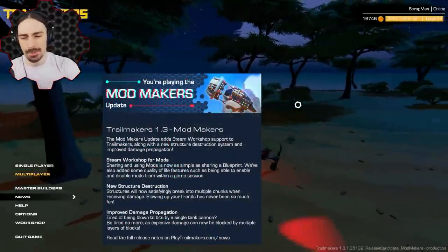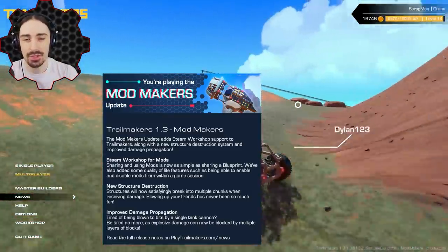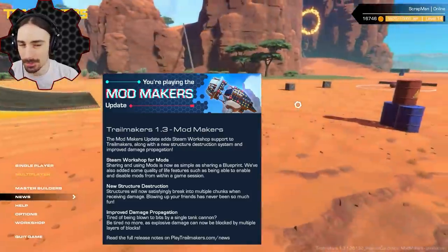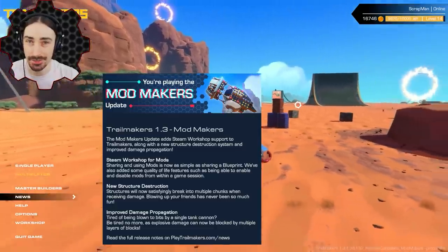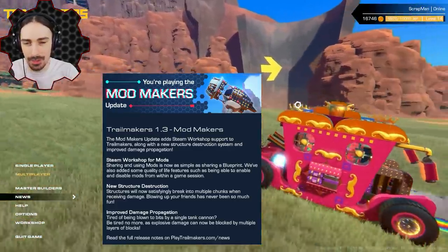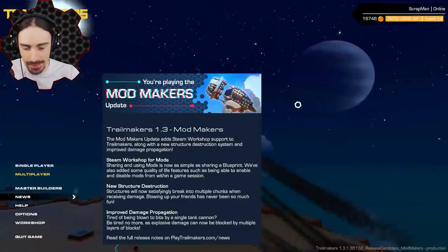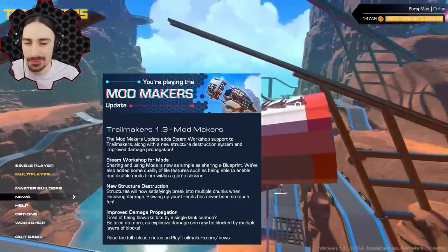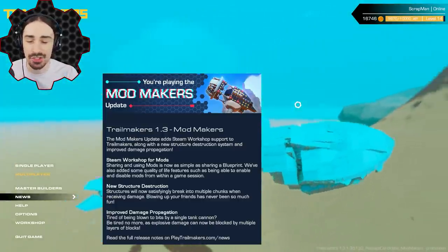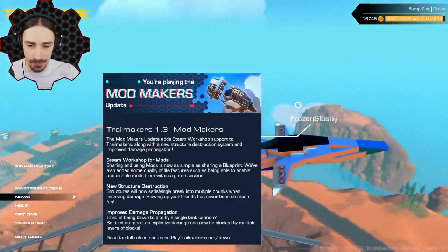Welcome back to another episode of Trailmakers. We're diving into a brand new update called the Mod Makers update, which brings official mod support to Trailmakers. Mods have technically already been a thing for a little while — it just involved going into the game files and changing stuff around. But now mods are officially on the workshop, meaning they're just a click of a button away and they actually have a user interface in the game.